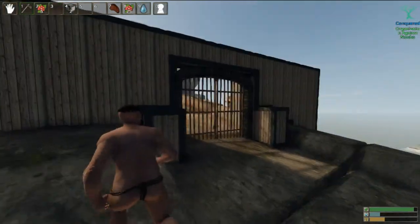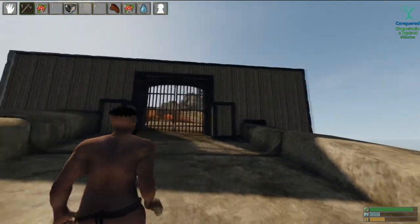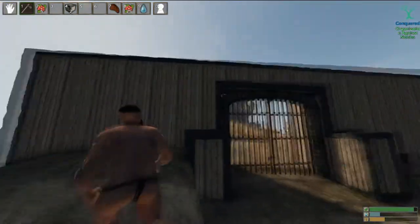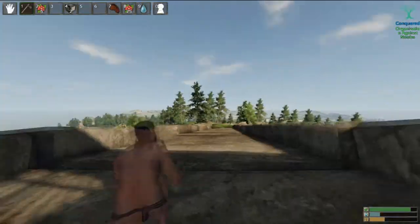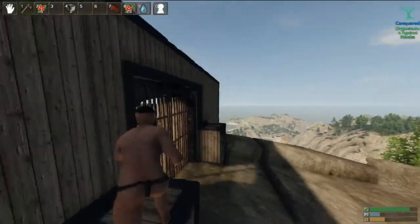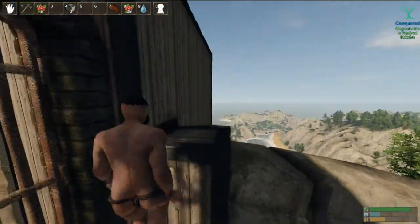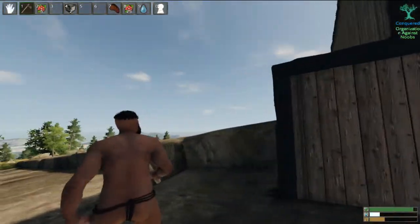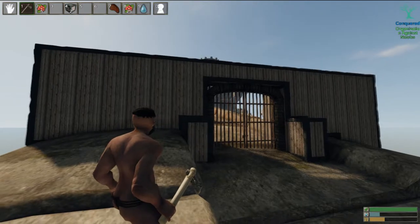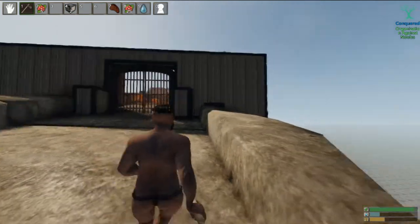Hey everybody, welcome back to our Reign of Kings series. This is part three, showing you how to do the defenses to defend your throne once you are king. Right now we're using reinforced iron blocks — they're wood and iron. It takes 25 wood and one iron to make these blocks. They only have 6,000 health, which is relatively good — it takes about 10 minutes by hand to destroy one of these blocks.